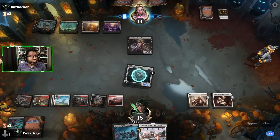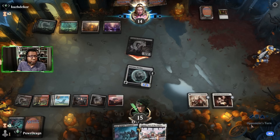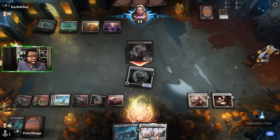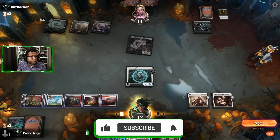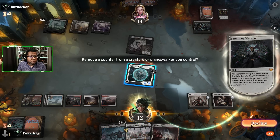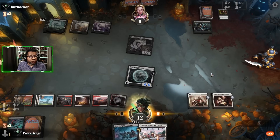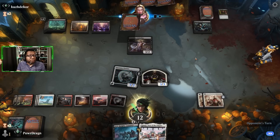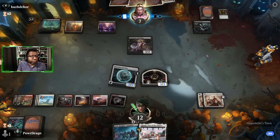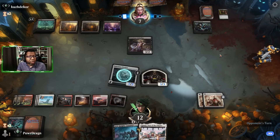Tokens are dead. They're using that as removal — not sure how good that is but you do get to give something minus five minus five which could kill a creature in a pinch. Really nothing in the yard to bring back — we've pretty much just drawn land the whole game and Wedding Announcements, but it was enough.